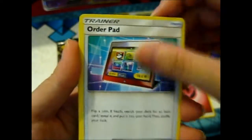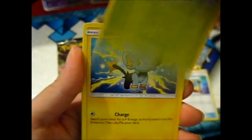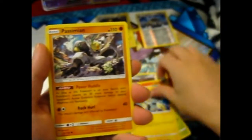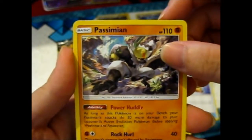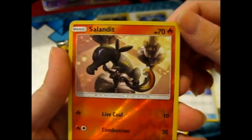Order Pad, Monferno, Carnivine, Shinx — I got a plushie of this guy — Espurr, Hippopotas, and Venipede. A Reverse Salandit.